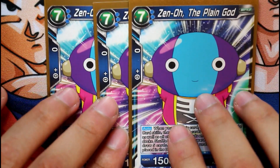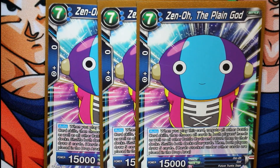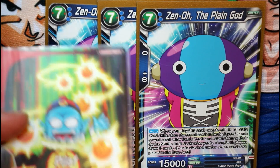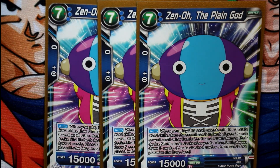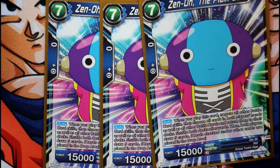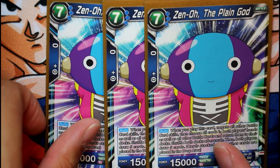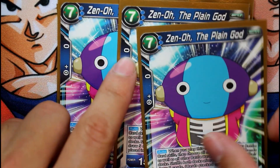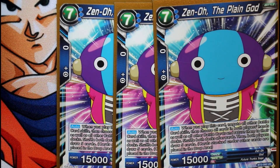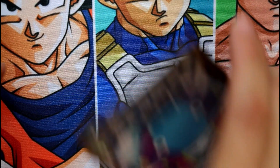We run Chain Attack Zeno so we can reset the field and game state. Since you might not have all your dragon balls yet, Zeno helps restart the game and clear your opponent's battle cards. It's kind of hard to get all seven dragon balls quickly since it's not Shenron and takes a little longer to fill the drop area. We run three of those — it's very important.